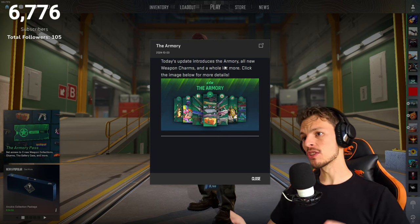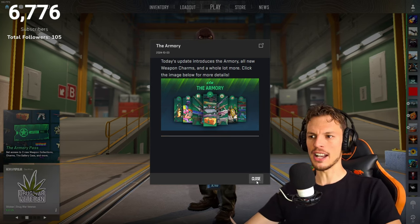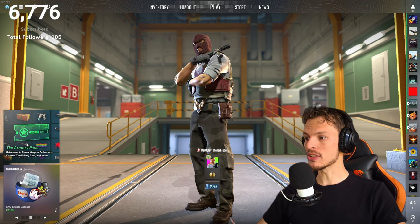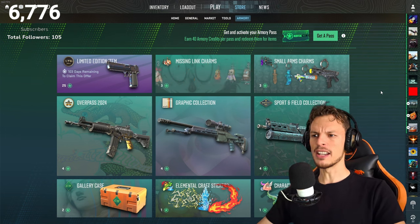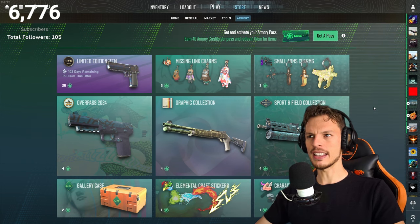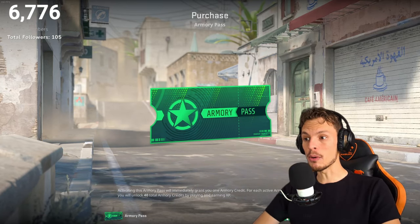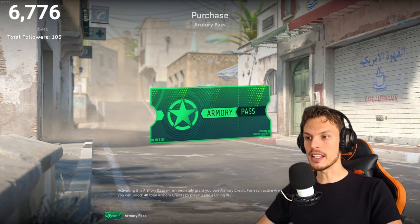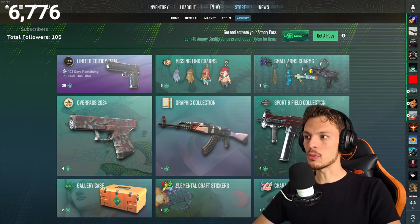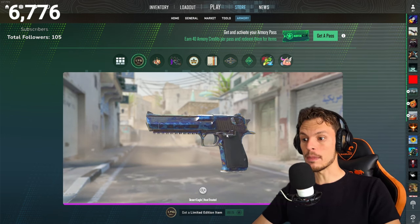We're actually inside the game now. Today's update introduces the Armory — all new weapons, charms, and a whole lot more. This is the Armory Pass: get access to three new weapon collections, charms, the Gallery Case, and more. This is literally just an operation without missions, I guess — that's kind of cool. How much does this cost? 277 Rand, bro. That is rough. I really want to get this pass — I'm probably going to get it. There's also a limited edition item with 103 days remaining: the heat-treated Desert Eagle. Holy crap, does this look good — it almost looks like a Case Hardened.